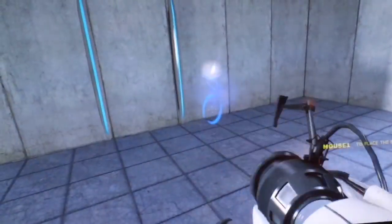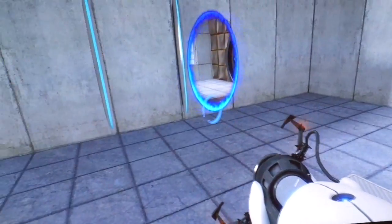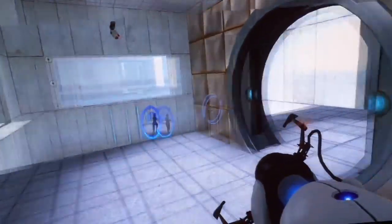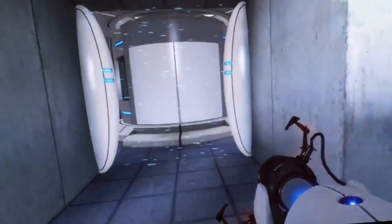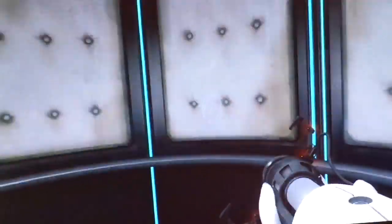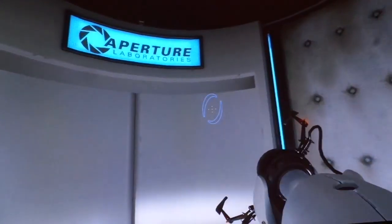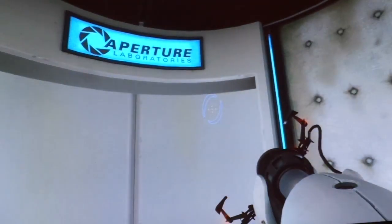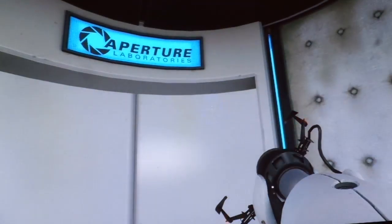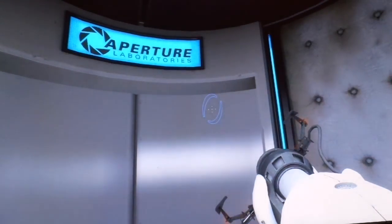You are now in possession of the Aperture Science handheld portal device. With it you can create your own portals. These inter-dimensional gates have proven to be completely safe. The device, however, has not. Do not touch the operational end of the device. Do not look directly at the operational end of the device. Do not submerge the device in liquid, even partially.